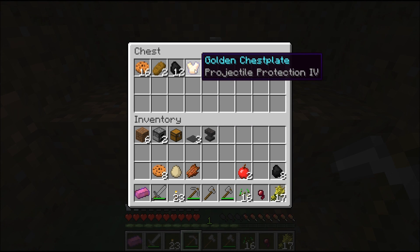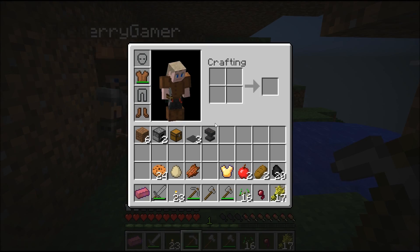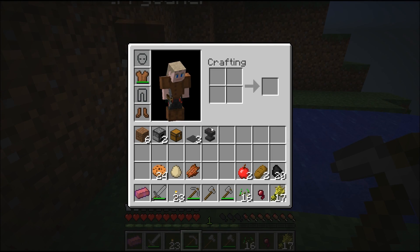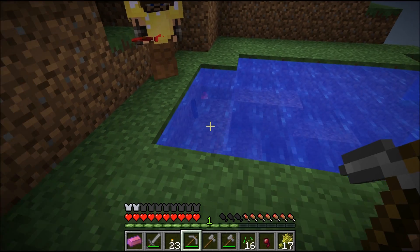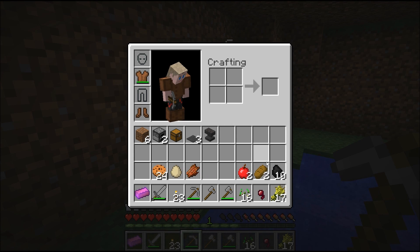Ooh — Projectile Protection 4 golden chest plate, a bunch of coal, and some cookies. You don't have a chest plate — there you go. But you don't have pants or a helmet though. Whatever, I'll live. It's all leather anyway — it doesn't do too much. I'll give you half the coal just in case I end up dying, because I don't know if this is keep inventory.